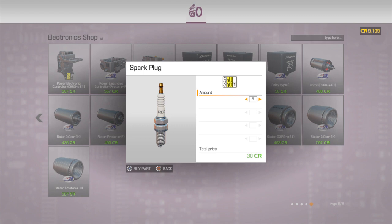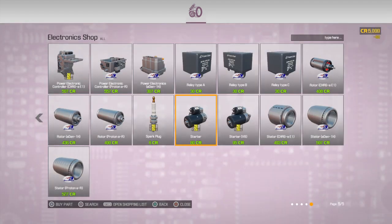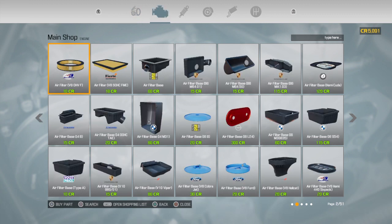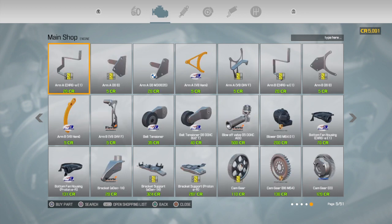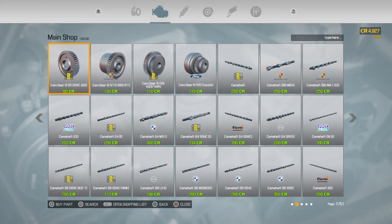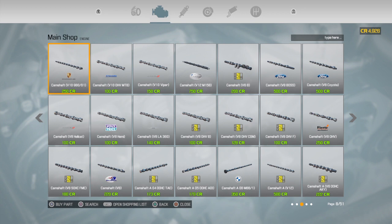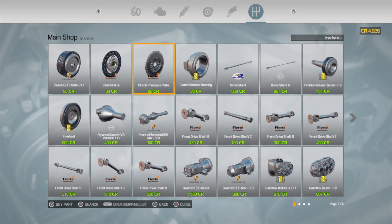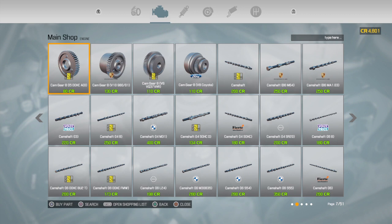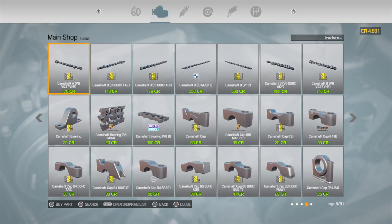And then we also need four spark plugs. And we need a starter. So now we'll jump back over to here and scroll the list and check off the parts that we need. We need a belt tensioner. We also need a cam gear — I4 SOHC. And we also need the clutch plate and the release bearing.